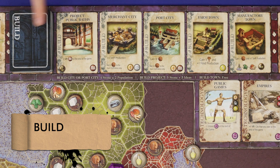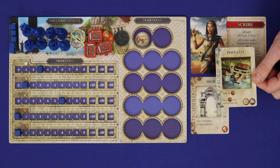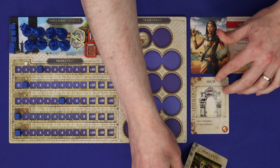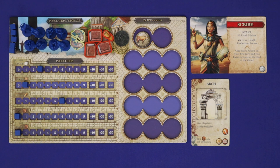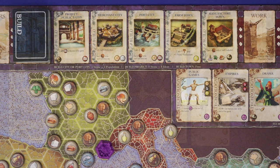The third action is build. Choose one of the five cards in the build display, pay its cost, and then take the card and build it. Any time you gain a build card — or indeed any card other than population — you resolve the text effect printed at the bottom, and then add it to your display of cards, overlapping anything that's not an ongoing effect. All else that needs to remain visible are these icons. There are nine different icons in the game, and these are called the Pillars of Civilization.